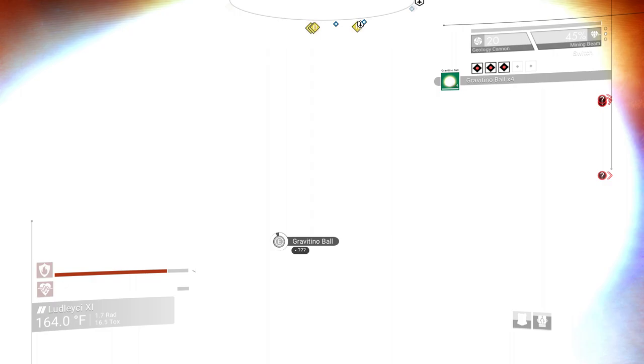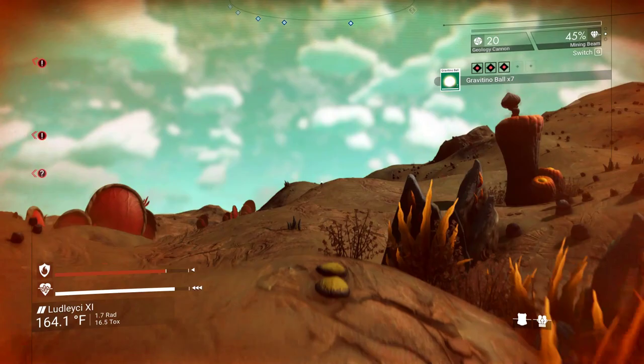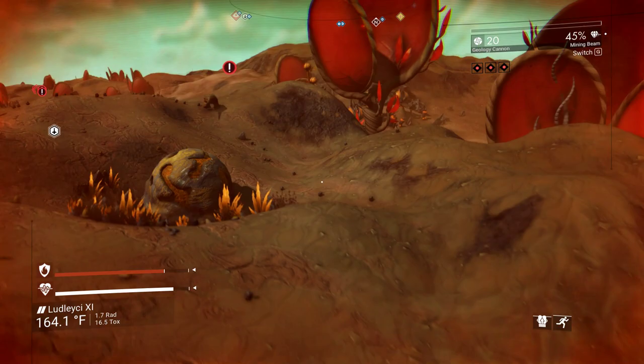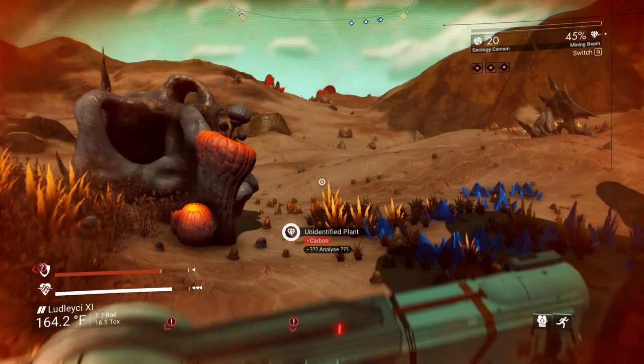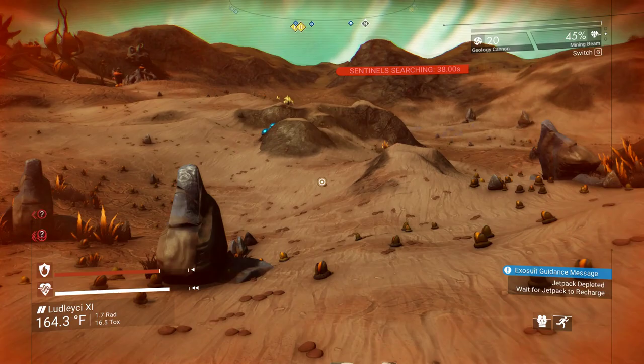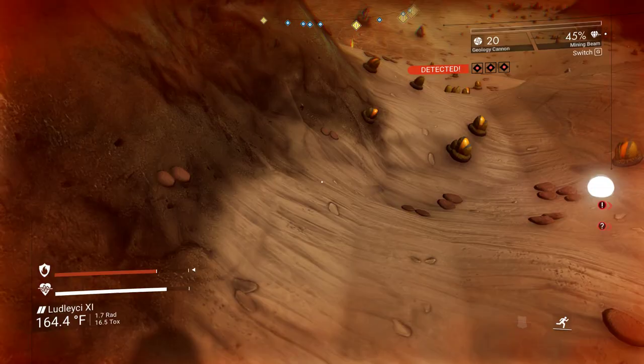Just grab as many as you can. If you start taking too much damage, book it. You should be able to grab them in between detection points — just keep your eyes peeled pretty regularly. If you see anything that looks like another set of Gravitino balls, go for it. Also try to remember where your ship was just in case you get lost.